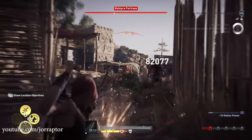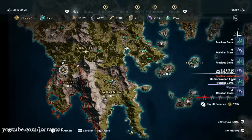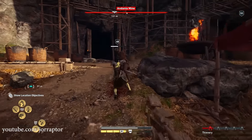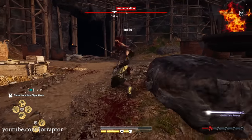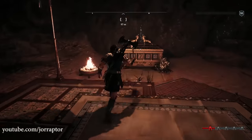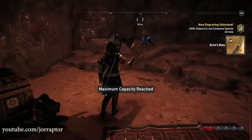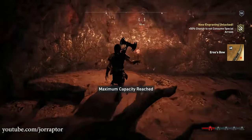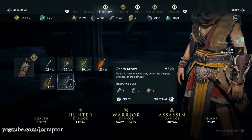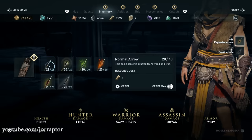You find this bow in a cave in a fort in Messenia, over here on the map. It's a level 35 to 39 region, so that is the recommended level to sneak in and grab it. But you can try to get there earlier and already grab the legendary perk, because then you are able to engrave it on other bows even if you cannot use Eros' bow yet. This perk is even better when you are not max level, because the resources will be way harder to come by.